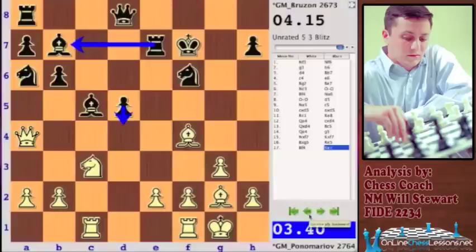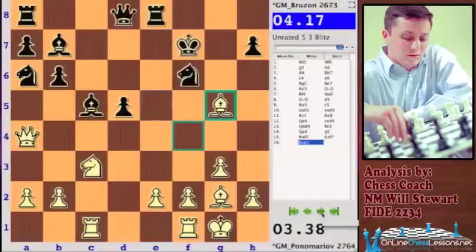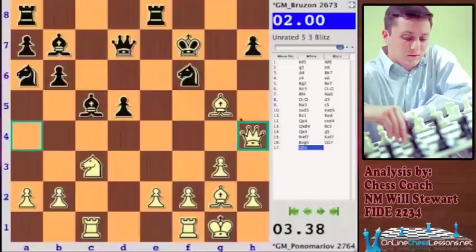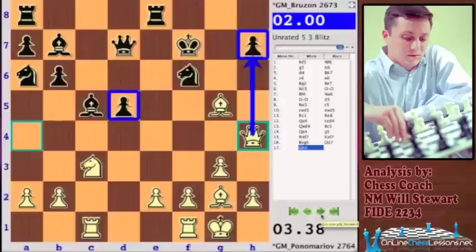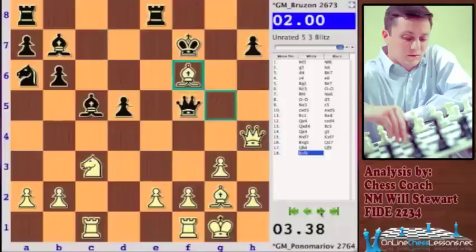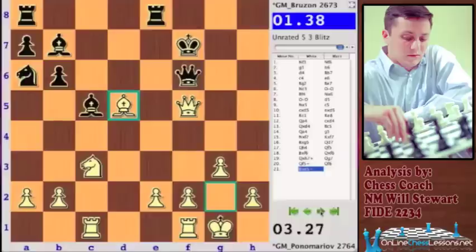If Rook back to e7, maybe Black can play d4 and the bishop is defended. Rook e5 was Black's best defensive chance, but Brezon — spending two minutes with half his time — played Queen d7 and simply Queen h4. Now White is going to pick up the h7 pawn and the d5 pawn is almost certain to drop in the center, so weak because of the bishop pressure. Queen f5 tries to defend that very important pawn.